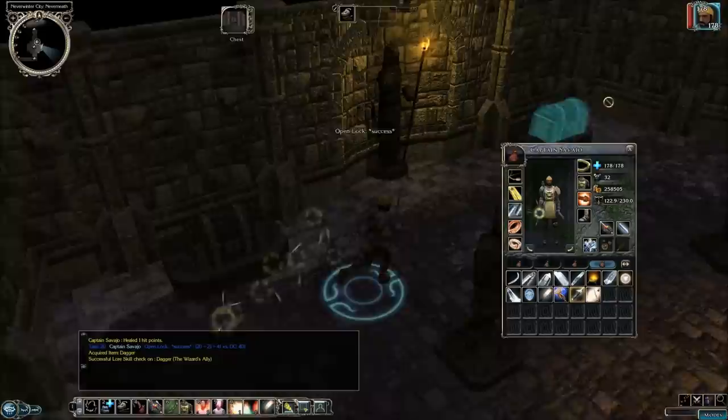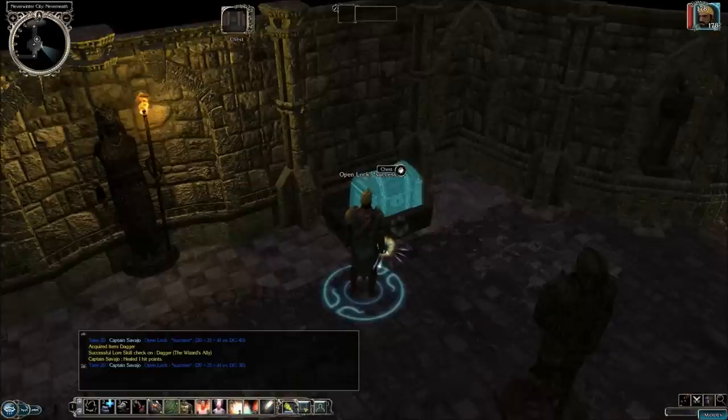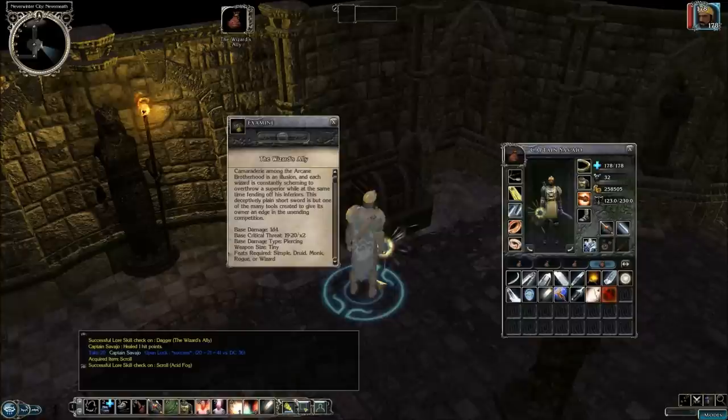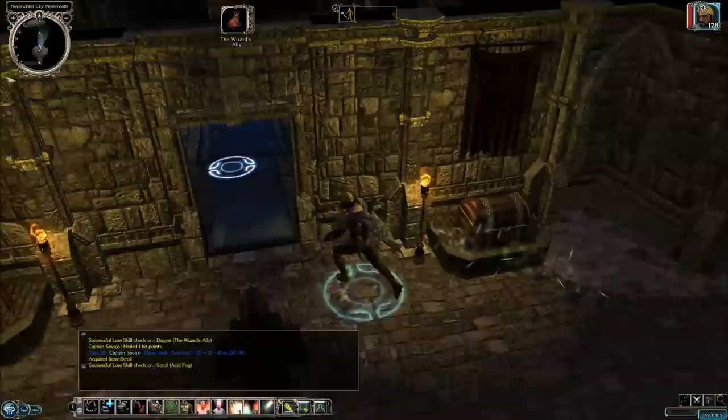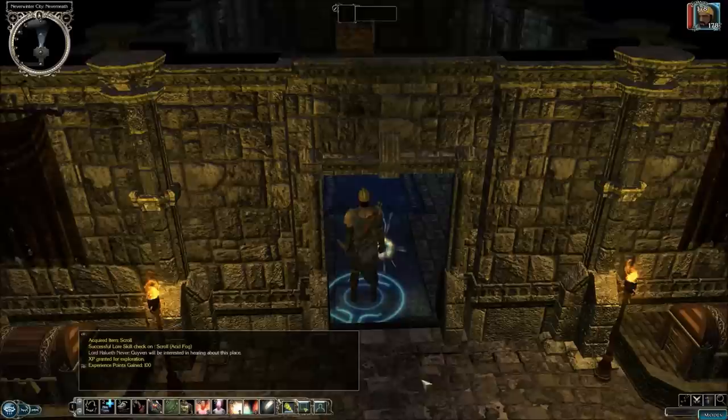We got a Wizard's Ally Dagger. And in here we get a Scroll of Acid Fog. This Wizard's Ally gives bonus spells and Spell Resistance 14. And Lord Never says as you're leaving that Givin will be interested in hearing about this place — how do you know who Givin is, Lord Never?